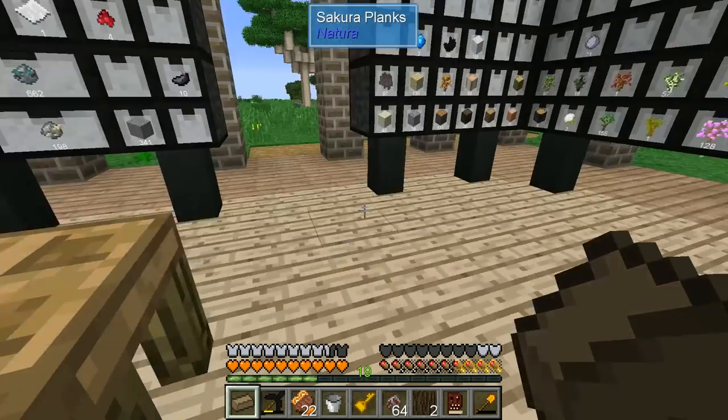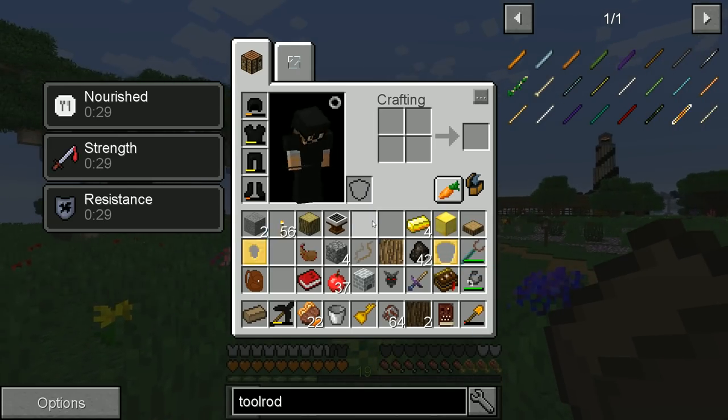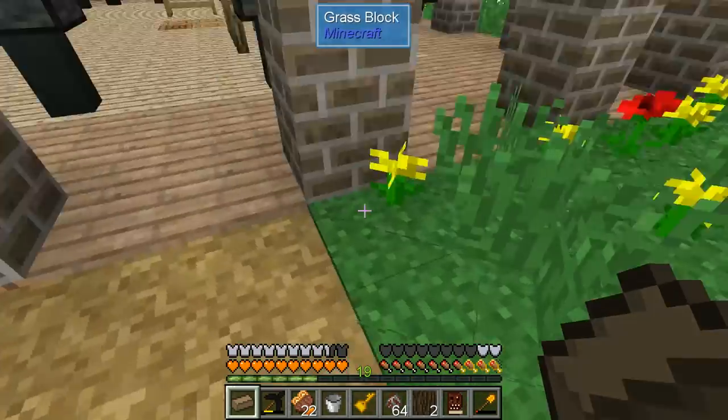From there, make some wooden tools, and then go over there and create a bunch of gold casts for all of that. Of course, I've got iron that's smelting up in there right now.